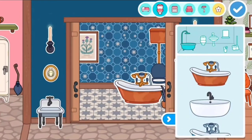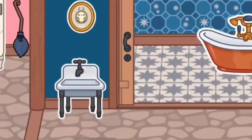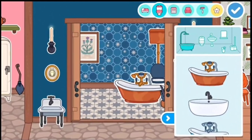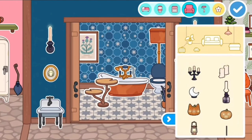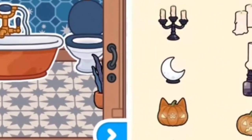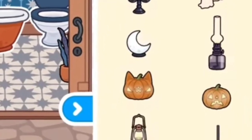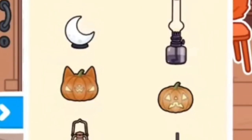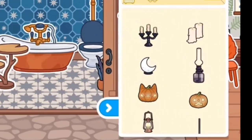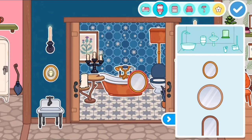In this part you can see the new orange bathtub and a new sink. And new candles, a moon lamp, a new necro lamp, another pumpkin lamp, and another new mirror. That's it for all the items.